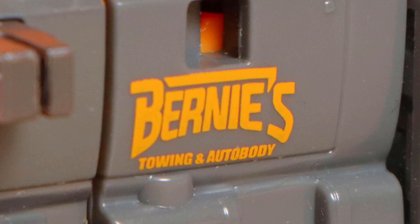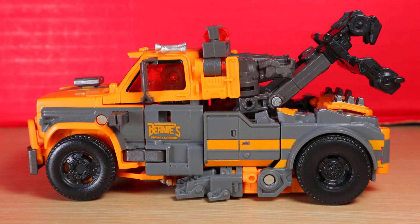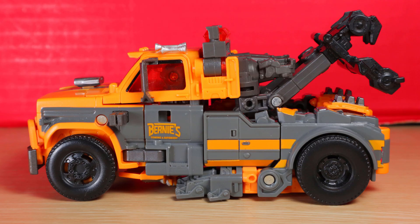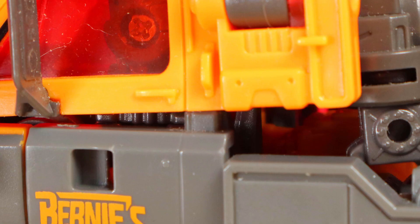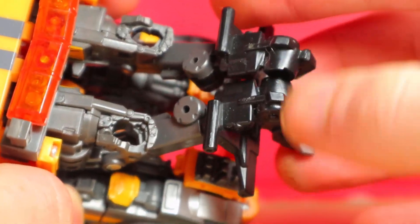I wonder if the Bernie's logo is a nod to the actor in the first film. The hands, knees, and feet show up, which I normally don't mind, but it's so compact that they nearly explode out of the vehicle — things usually pop out even if you get everything right. Like the film, I'm sure there's an explosion happening. The wheels roll fine, but the tow seems finicky to line up.